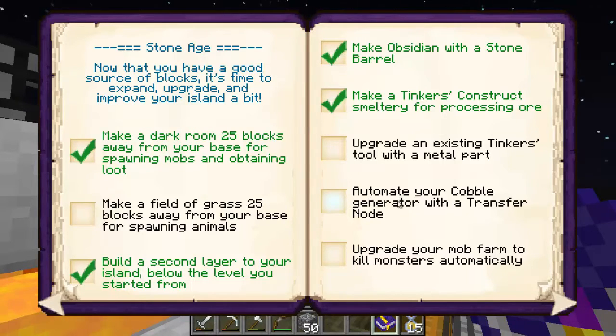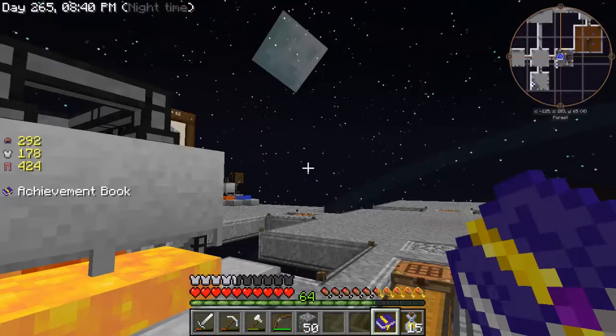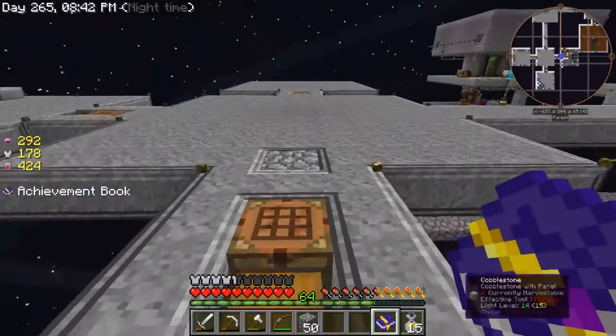Automate your cobble generator with a transfer node — done. Upgrade your mob farm to kill mobs automatically — we just finished that. We've done the water can, but I'll come back to that. Prepare a farming space — haven't done it yet. Today's episode is basically going to be all about making a madoch from Tinker's Construct.